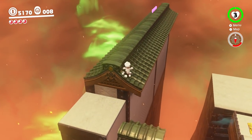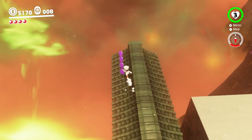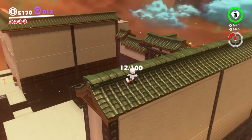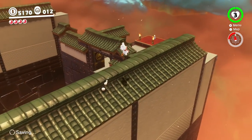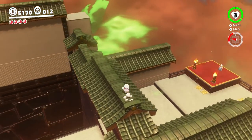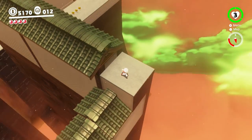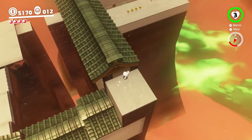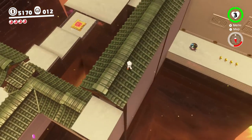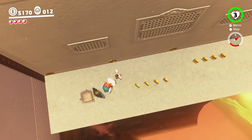Oh, I want to do a dive thing. So yeah, there's stuff hidden everywhere at Bowser's Kingdom Castle, so be sure to get yourself wherever you can because there's probably something hidden. Oh, I can actually go on the other side of this now, can't I? Yes, there is a Pokio! I can explore this side after all.